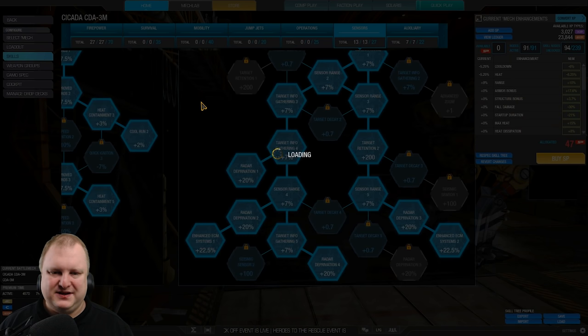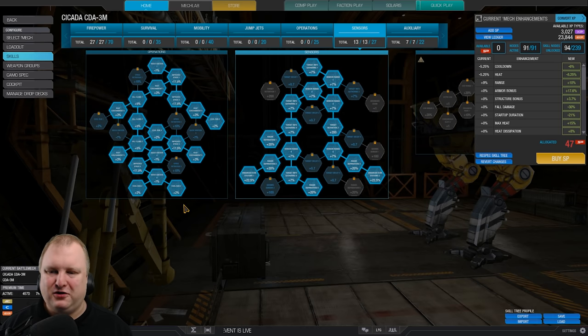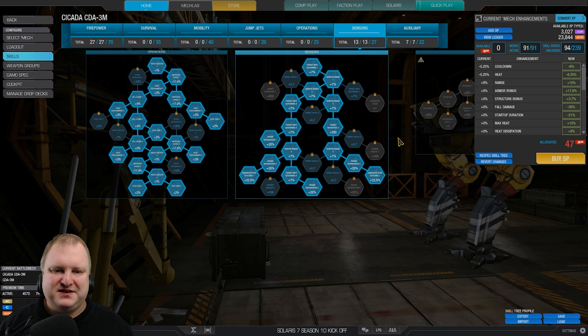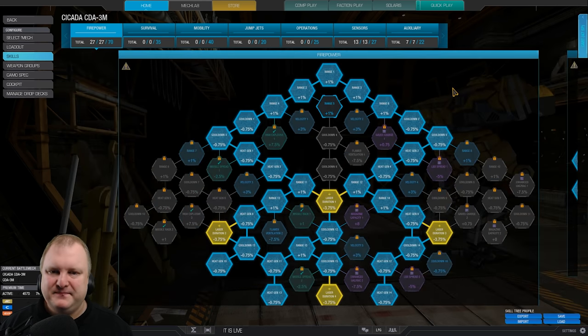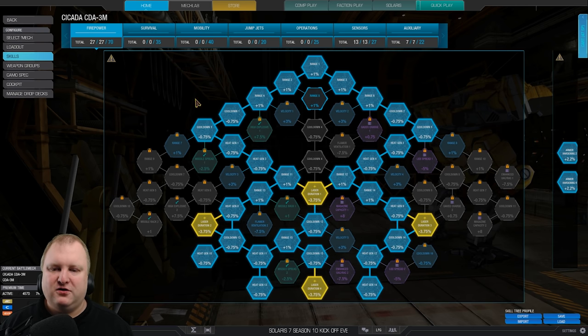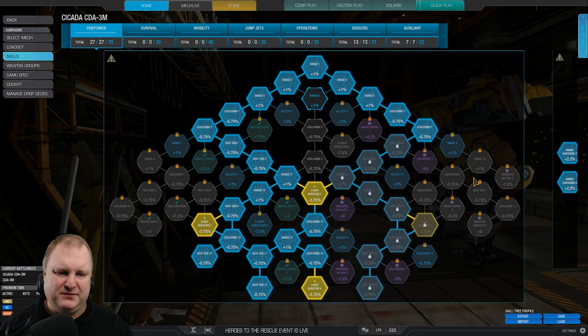Now for the skill tree — I'll leave it up to you how you want to build it. This skill tree as I built it does not have advanced zoom, but you probably will want advanced zoom, so I'll give you the more usual build. Firepower tree, very simple — the space invaders form. You go for laser duration 1 through 4, and we have all the heat gen nodes of any value. We're leaving out 2, but that is fine. The most important things are the heat gen nodes and the laser duration.